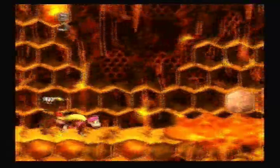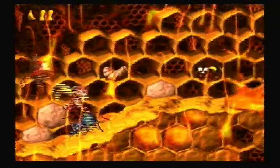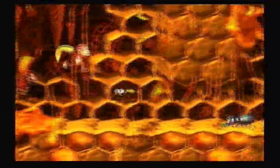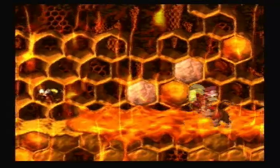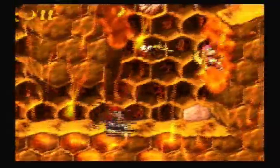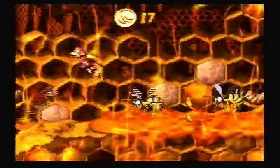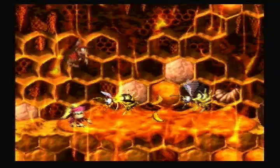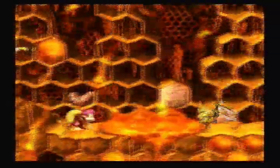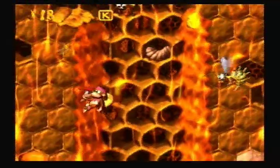Switch to Dixie, and let's actually do the level now, because we just got two bonus levels really quickly. Let's get rid of that Zinger. When the honey's on the floor like this, you cannot walk — you can only jump. So that comes into play a lot, especially when there's Zingers on the honey. Those guys are actually called Spineys — not like the enemies from Mario Brothers, but same name.